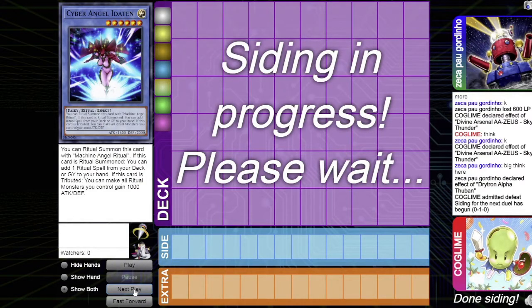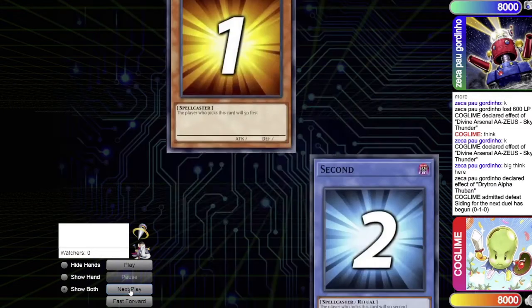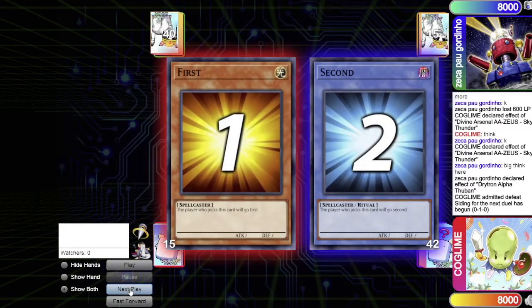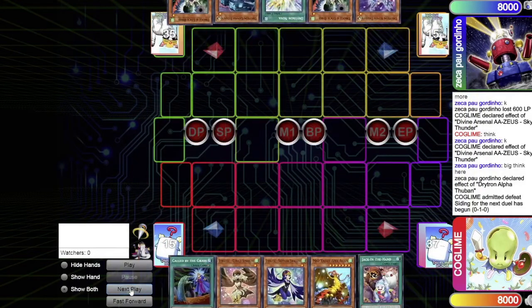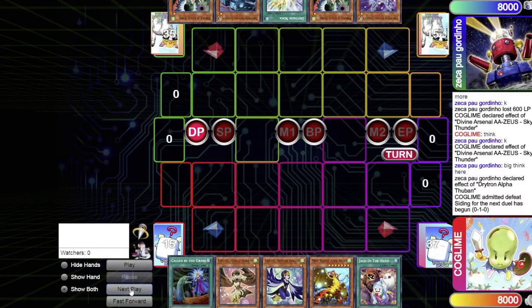Moving into Game 2, siding will take a bit. Against Drytron you need to side well. The Lyrilusc player chooses to go first this game. Drawing five for turn, the Lyrilusc starting hand is: Called by the Grave, Cobalt Sparrow, Sapphire Swallow, Mist Valley Apex Avian, and Jack-in-the-Hand.